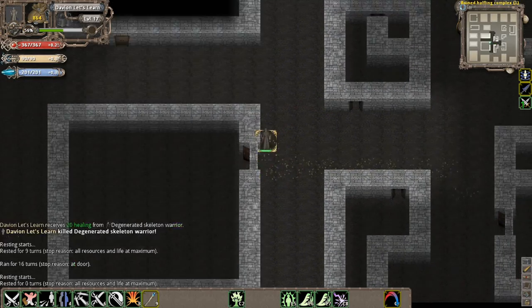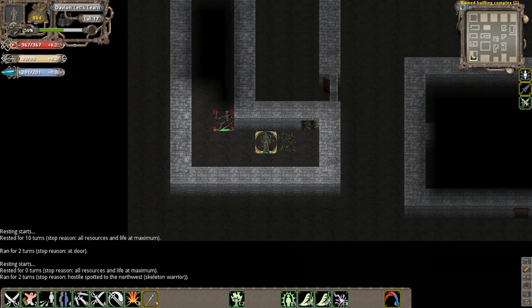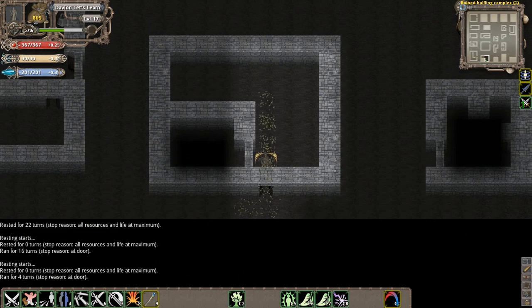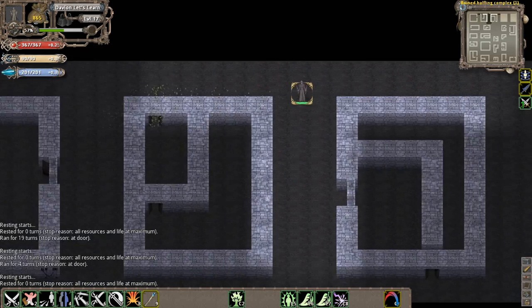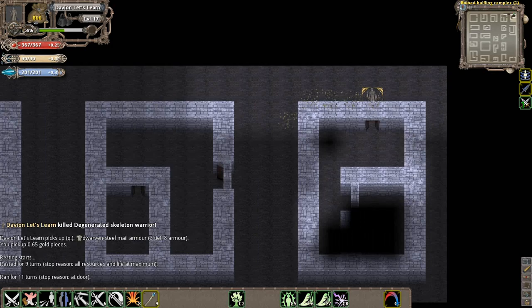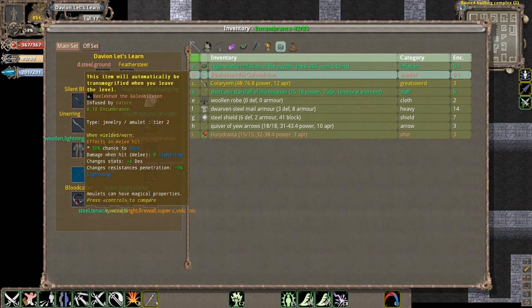We're just going to look through the rest of these rooms. We picked up a rune here - skills of willpower are sadly not going to really help me.